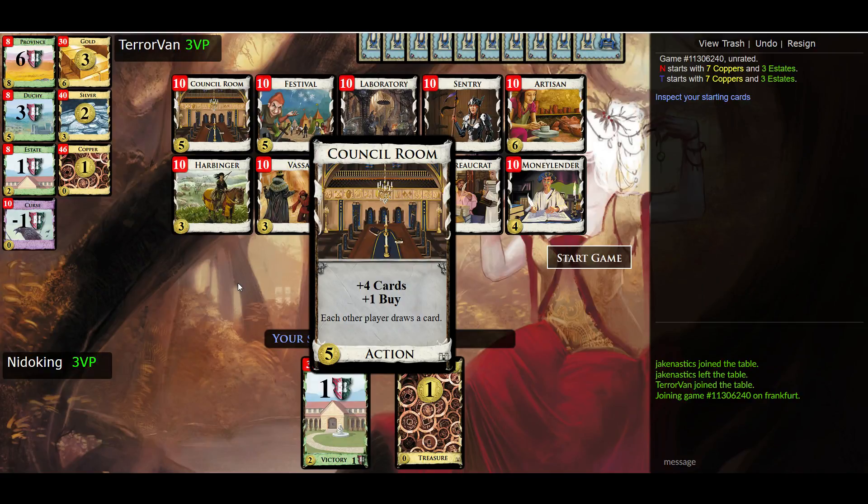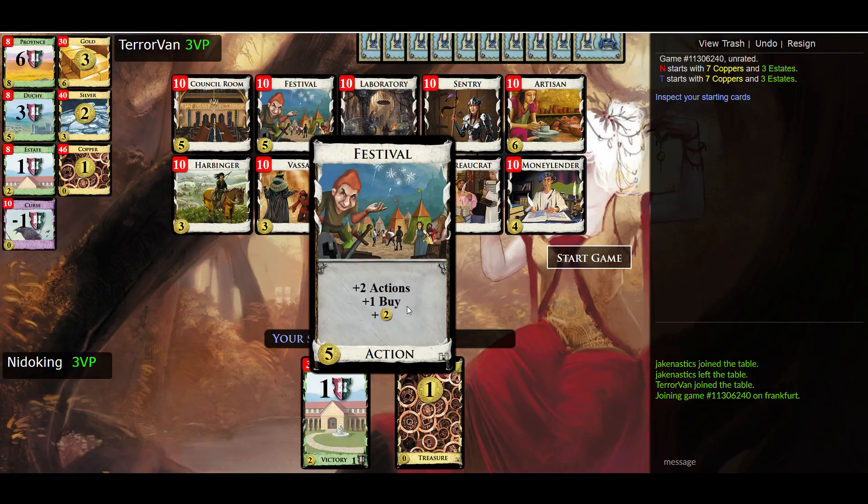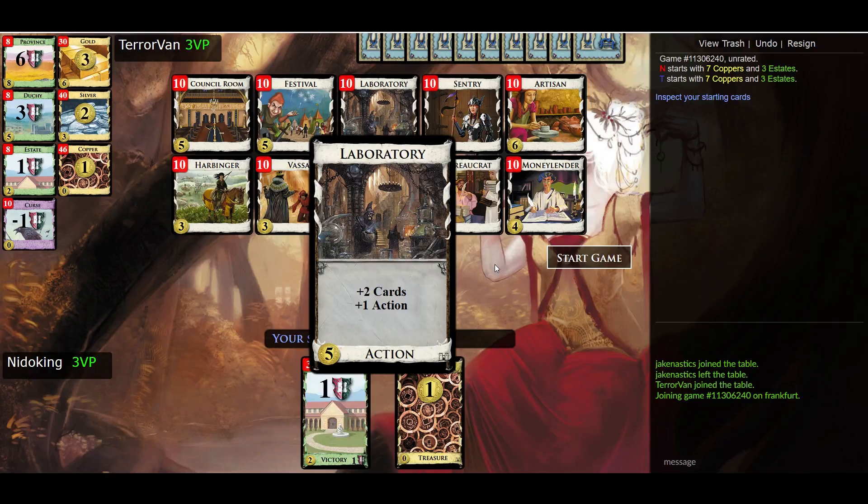The downside is everybody else also gets to draw a card, which makes their next hand better. It's pretty nice to combine Council Room with something like Militia — if you play a bunch of Council Rooms, draw a bunch of cards, and your opponents all have big hands, you can then force them all to discard down to three cards. Just be aware they're going to do the same thing back to you. Festival comes back — two actions, a buy, and two coins. And then we've got Laboratory, another really good draw card. It's a one-card engine basically — you play a bunch of Laboratories and you're going to have a ton of cards to work with, and you still have an action left over.